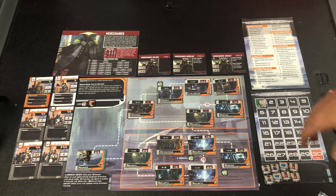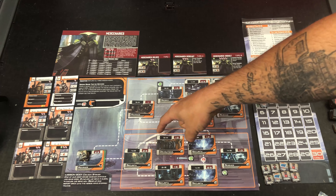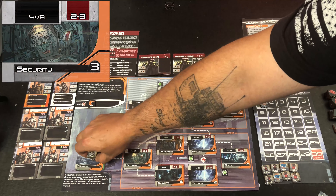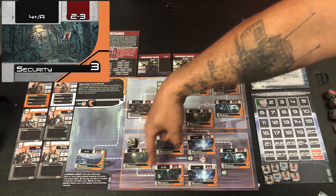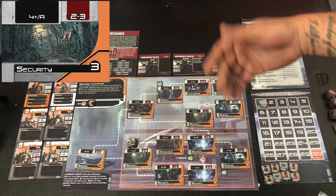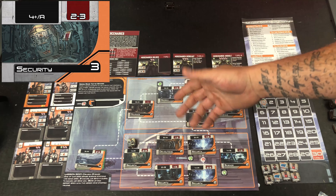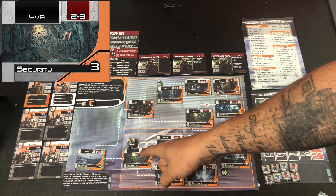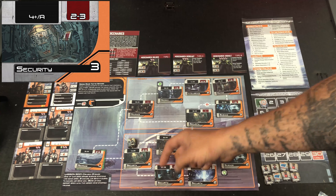Now we're going to discuss the event part of the node card on your map. So let's say we had our squad here and it moved forward and it was in this location on this node. Looking at that, when we got to our event portion of the sequence of play, that's when we're going to look at the event string. And that's the number listed there at the top left of the node card.